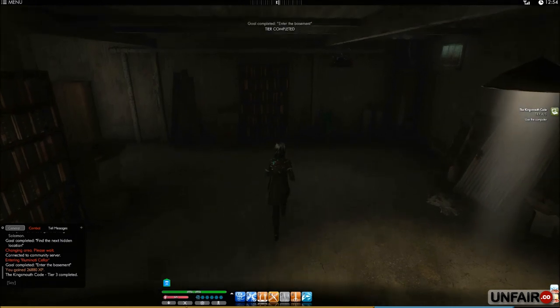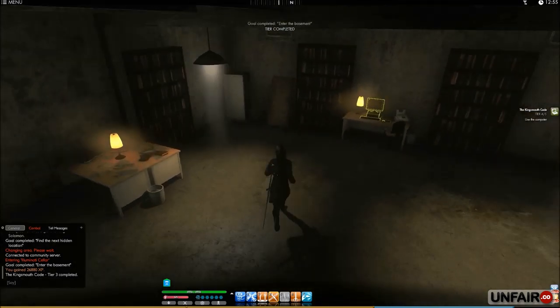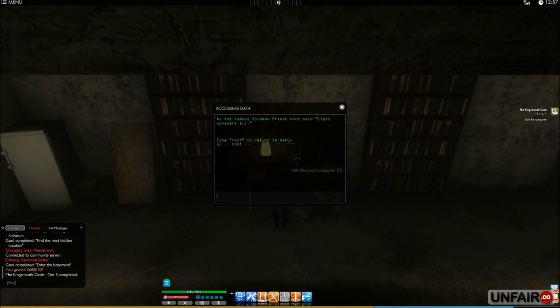Once you have entered the basement, the mission will update to use the computer. Walk in and find the computer — here it is. Start using it. Access required. Root permissions. Input password or type 'hint.' You type 'hint' and you get this.